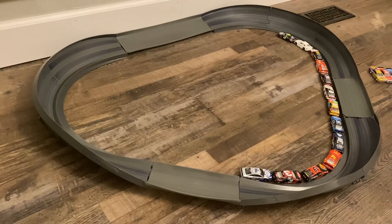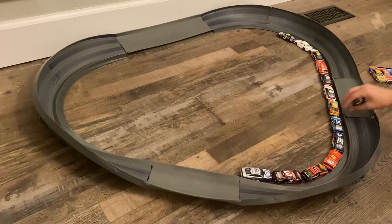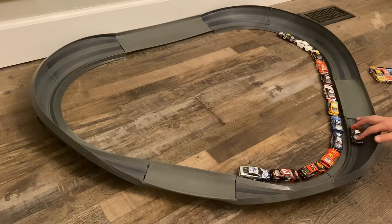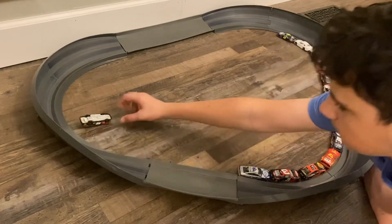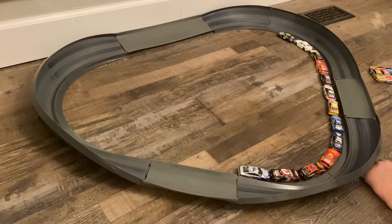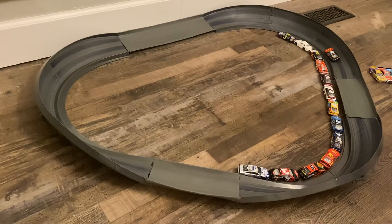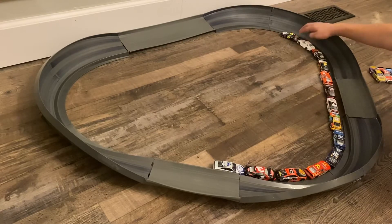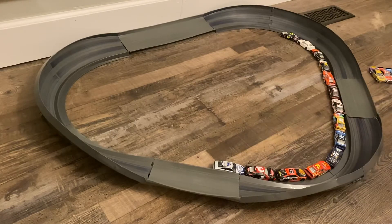Next up we have the number 40 - Justin Haley is gonna be in the 40, the McDonald's car. Oh he flips. Come on Justin Haley do something. Haley with an amazing run - he'll get past the 95 of Bubba Wallace. Once again until I get a number 23. That was a good run for him.